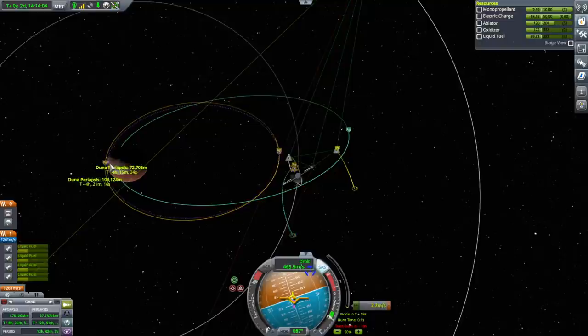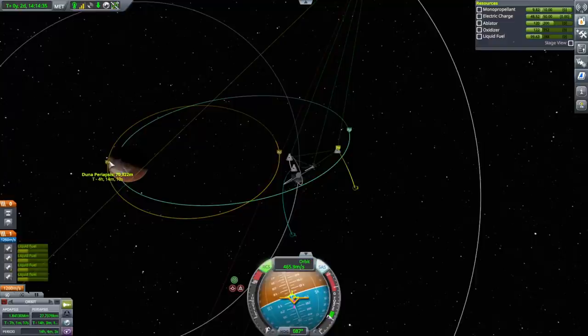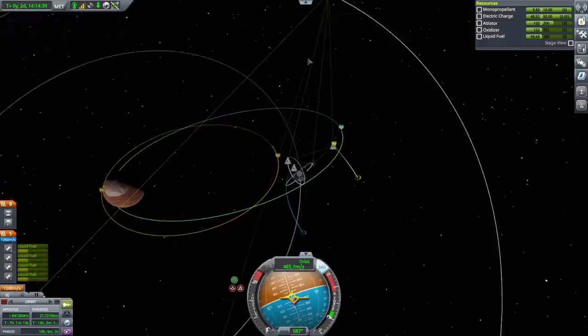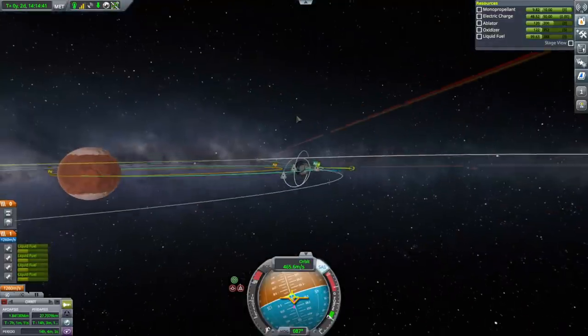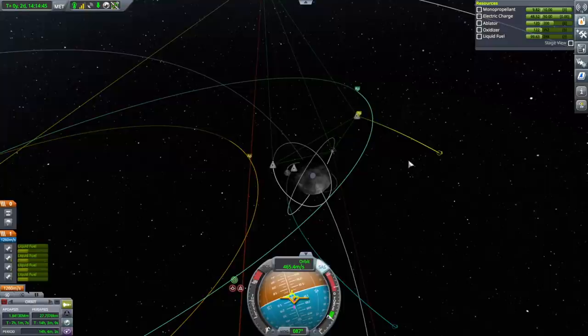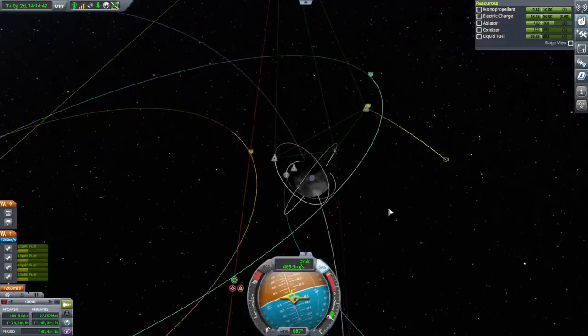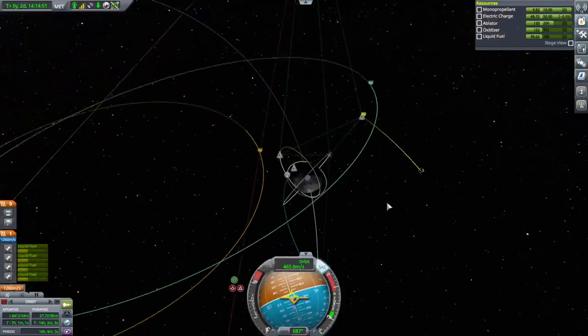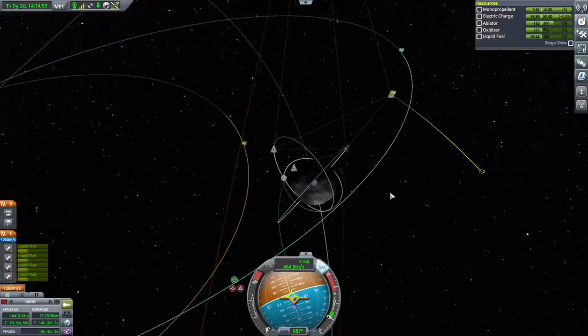I guess a little bit more. We don't really want the station to have to lift up its periapsis too much, so maybe I'll bring it down more. 70 should be safe — not just safe, but we also need to have a little bit of room so that we can rendezvous. Everything's planar, so that's good, even though it's been flung by Ike. Ike is equatorial to Duna at least, so it didn't impart a weird inclination to the station.